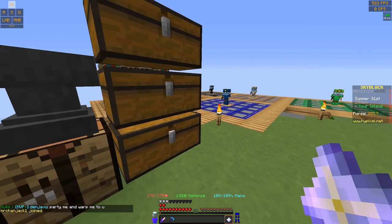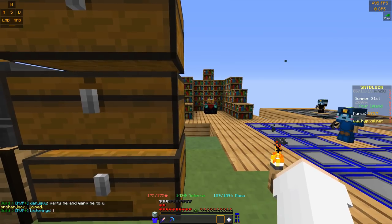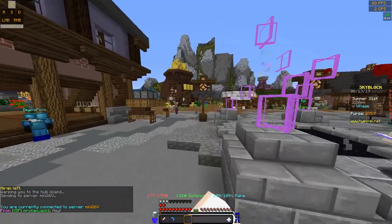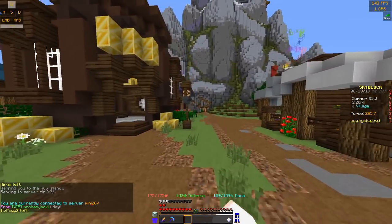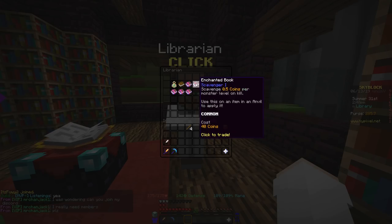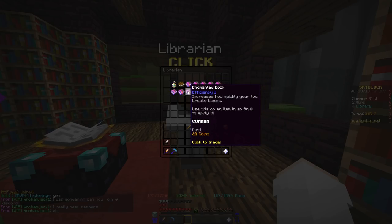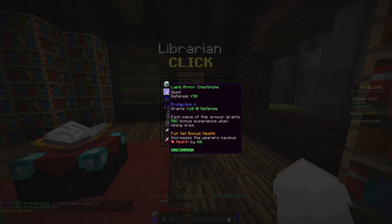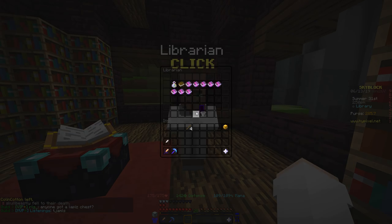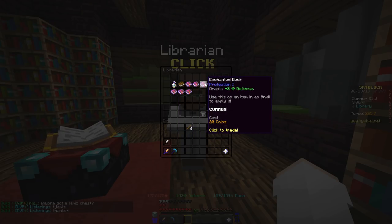Another option is you can buy books and enchant them in an enchantment table, or you can buy enchanted books themselves from the Librarian. Let me go to the hub to show you. Over here past the bank you'll find the Librarian. The Librarian sells a few different types of books. For example, I have Protection 5 right now - the way I did that was I bought 16 Protection 1 books from here and went back to my island to combine them.